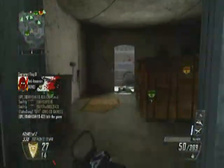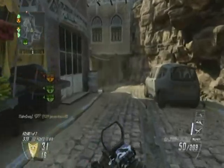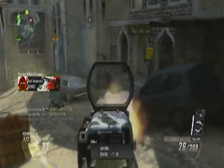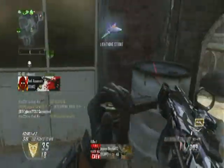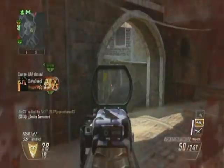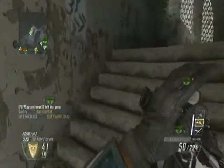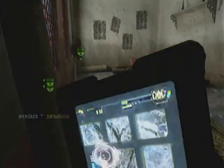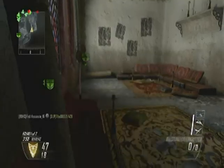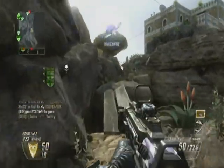Semi-auto rifles are great with Reflex sights because it lets you have more view of your target and peg them off at longer distances where the iron sights can obstruct. One thing I love about the Reflex sight over some others — except for the MMS, which is actually smaller than the Reflex sight — is it gives you a lot of peripheral vision. So you can see around you when you're actually playing, making it easier to move your gun into position and shoot. That way, not that many people catch you off guard.